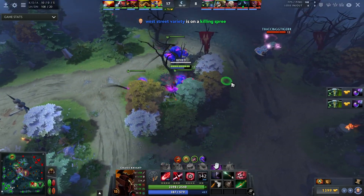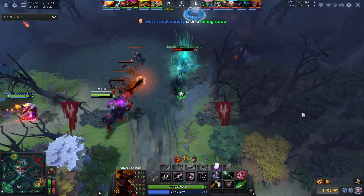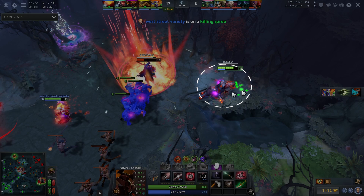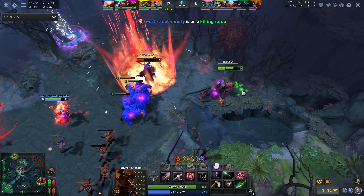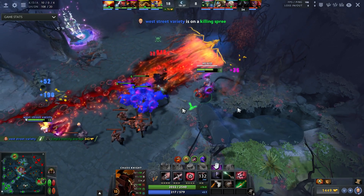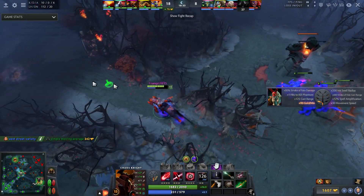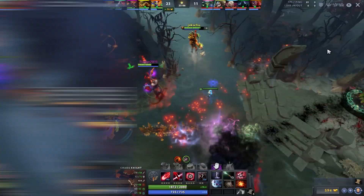He makes a very interesting Phantasm play - he stuns the Abaddon and then doesn't send his main hero into the fray, splitting them apart. The reason is that Reality Rift means you don't need your main hero on top - whoever he Reality Rifts next will pull all the illusions together. Instead of getting hit by Earth Spirit silence or Invoker tornado, he micros his hero away waiting for someone to TP in. A good example of exploring different options in fights as Chaos Knight.